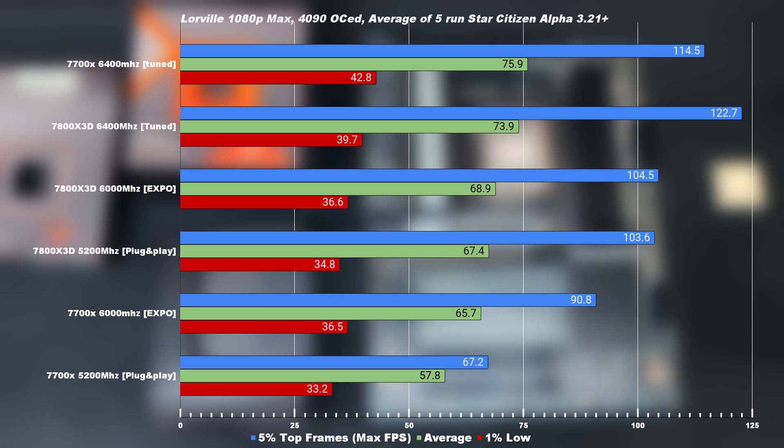Even though the 7700X beats the 3D cache version, the 3D cache actually prints a higher 5% max average, as seen in the max FPS. This high FPS is noticeable in certain areas. The performance benefit of the non-3D version can be attributed to lower latency — the tuned version has roughly 4 nanoseconds lower latency and 0.5 GHz higher clock frequency than the 3D cache.